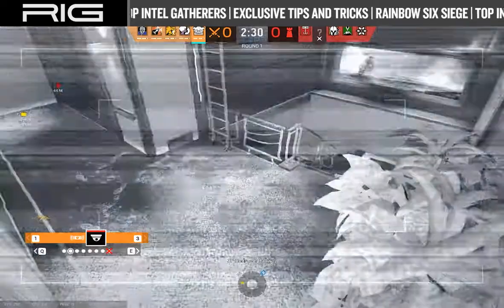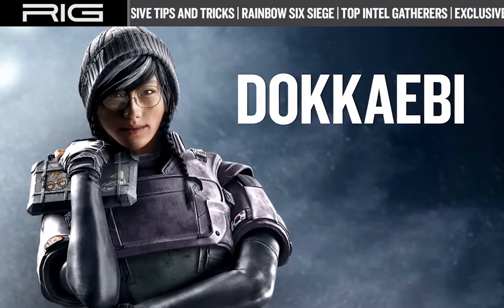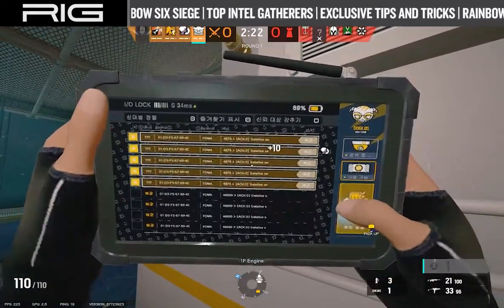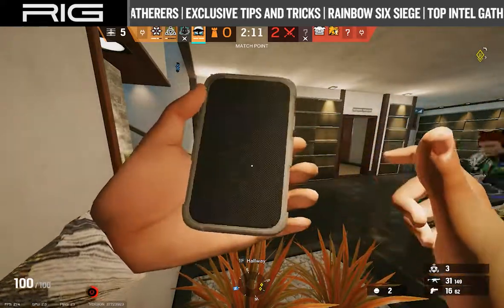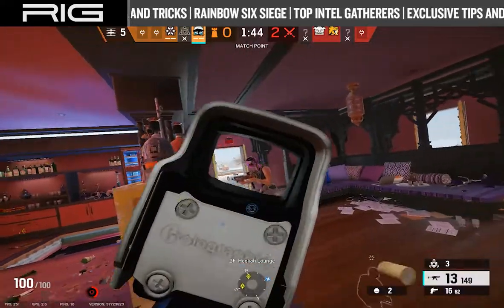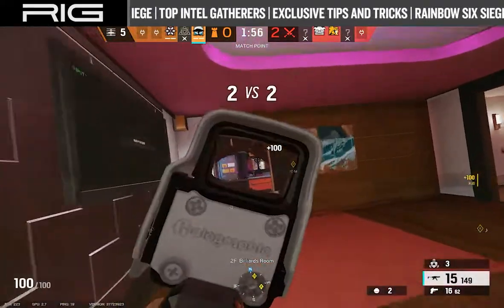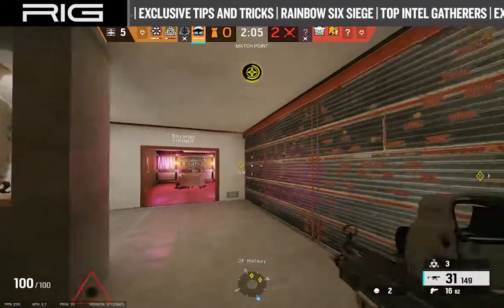South Korea's Grace Nam, or Dokkaebi, also makes the list, simultaneously providing intel to her team while hindering the defending side. Released back in 2017's White Noise expansion, Dokkaebi enters the playing field with her Logic Bomb. By hacking the enemy team's cell devices, Dokkaebi can call their phones to emit a ringtone for 12 seconds. Defenders can choose to answer the call, but are locked into a 5-second animation when doing so.